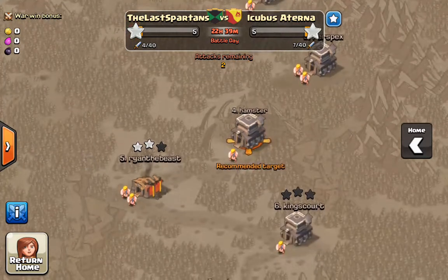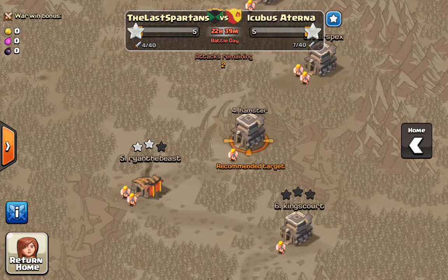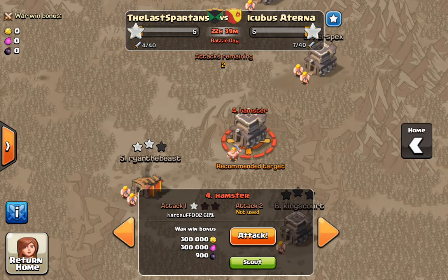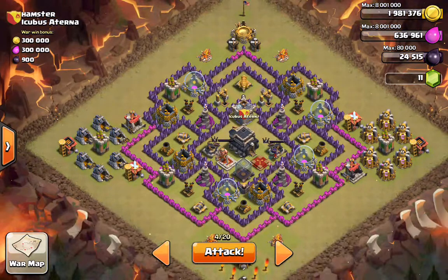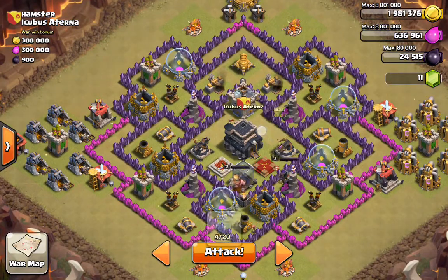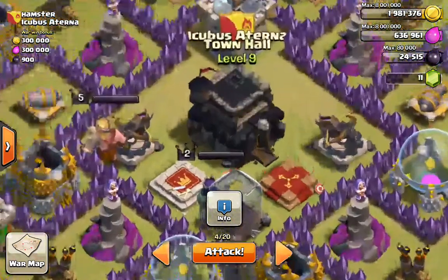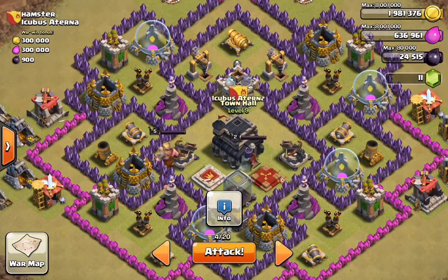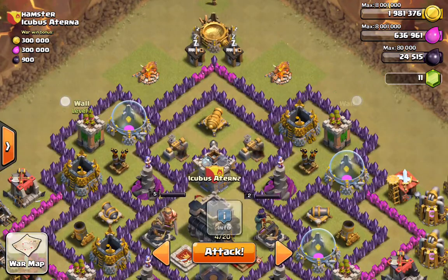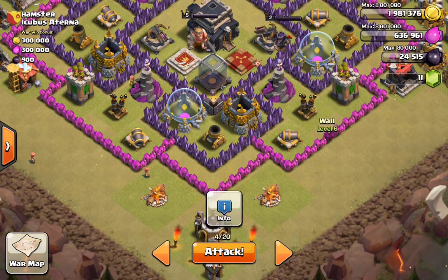Let's take a look at the base first. I noticed the guy had a dragon in there, so I'm prepared for that. If I was a betting man, I'd bet in the middle here we're gonna see tesla towers - not wizard towers, but the ones that pop up. I would also bet we're gonna see some big bombs either there or down here, and probably some spring traps down here.